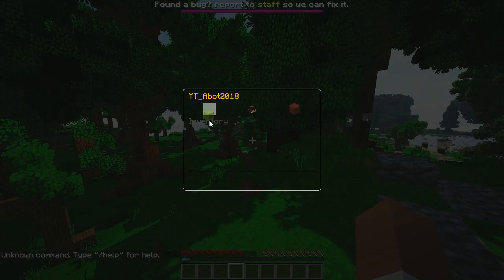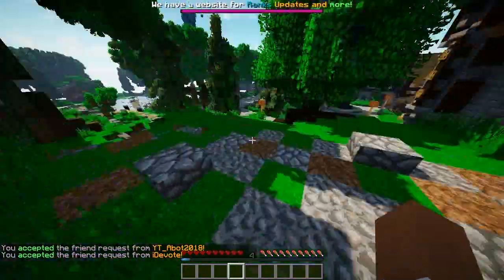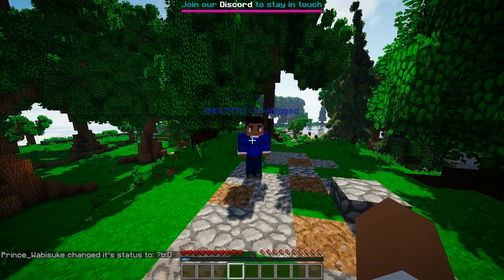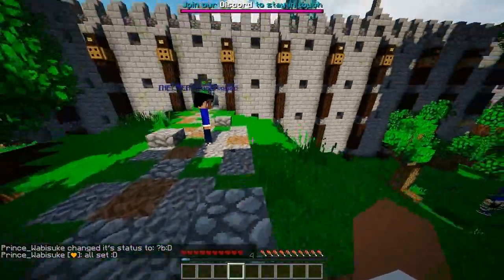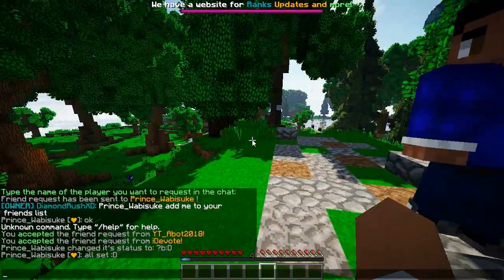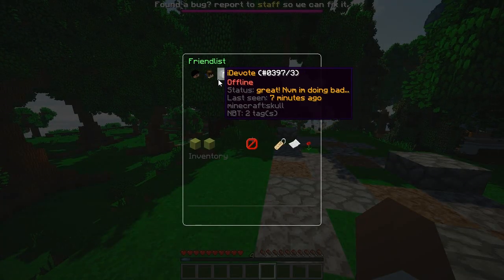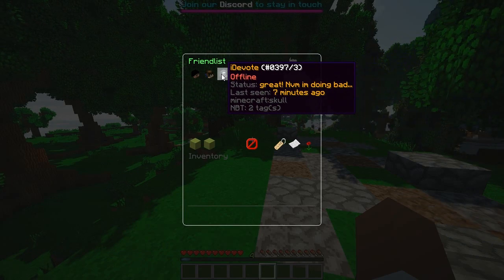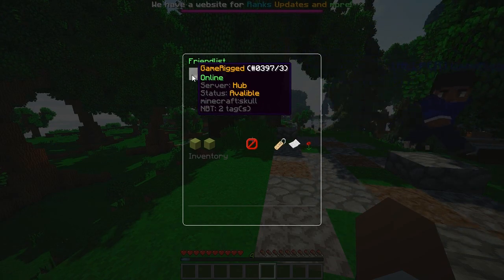You can poke people with the friends feature — just go ahead and click their head. There we go — 'Wake up, Game Rig, poke!' So pretty much that is a small little feature you can use as well. I kind of love it — I've never really seen this in other plugins. Prince did add me, so as you can see you can see everyone who's online and offline and exactly where they are.